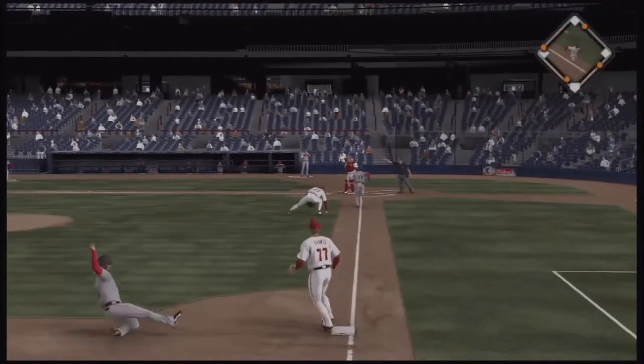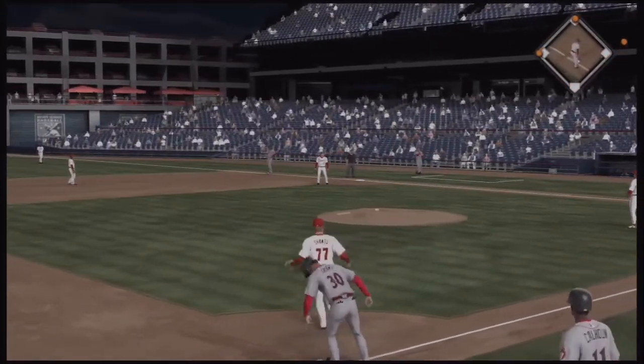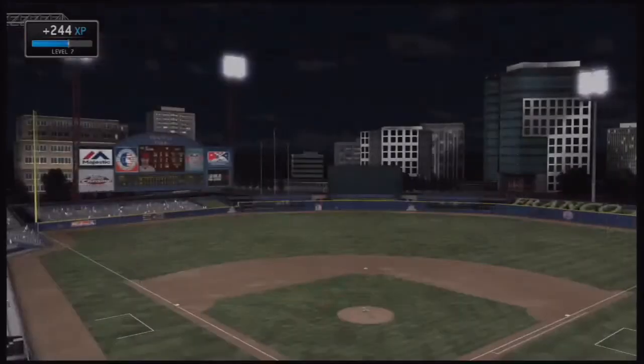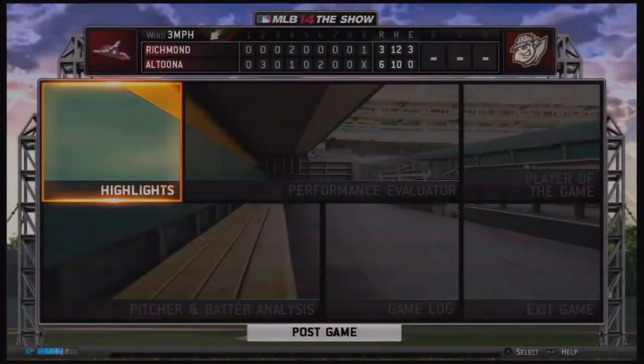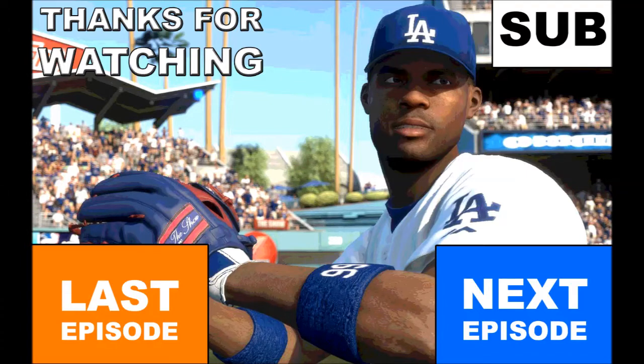Bump is safe at first as the ball doesn't come to Shantz, but that'll end the game anyway as the pitcher got him to fly out right after. Shantz doesn't even get player of the game for his five at-bat, two-hit, two-RBI performance — but of course that home run was pretty big. So 108 training points earned. As always, thanks for watching, please subscribe and watch the last episode. So long from Yaxity!